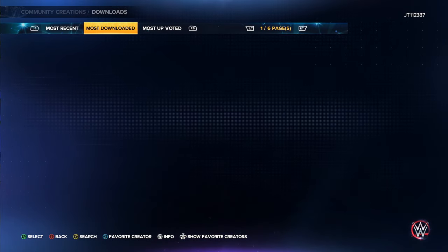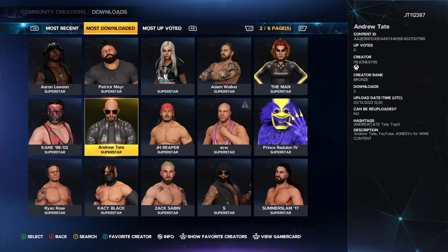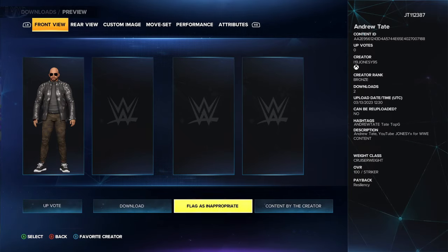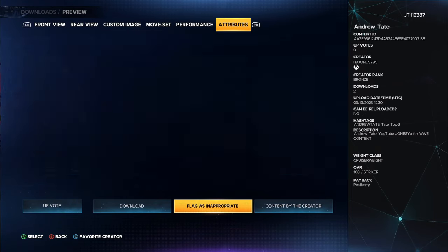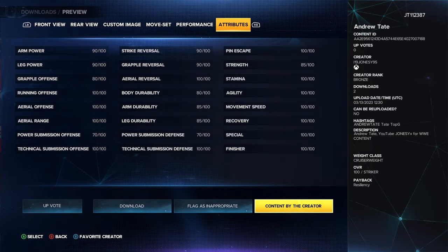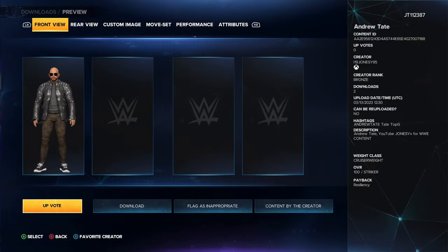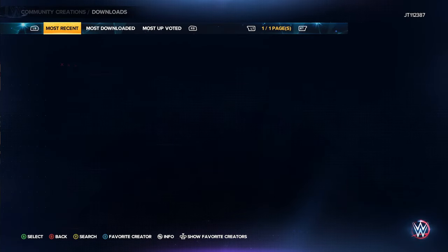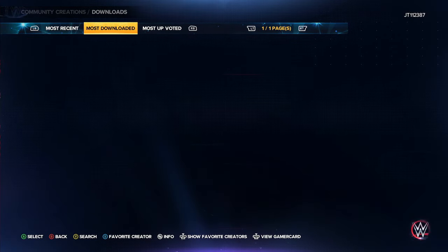For instance, if we go ahead and download — Mr. Tate, I'll probably get rid of him at some point — just to show you basically where you download. You press A on them and you have a few different options. You can see all the stuff they've done for him, his stats, and you can flag content by the creator. You can upvote and you can download. Once downloaded it will come into your most recent and be usable.